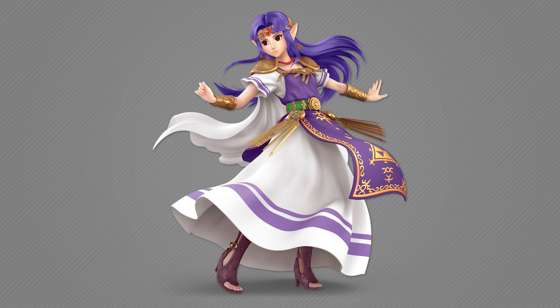Now for a big one: a Hilda color scheme for Zelda. I don't know why the dark color scheme wasn't Hilda — it seemed like the perfect opportunity. Even if they didn't want that one, there was still a spot for a Hilda color scheme. This one was really hard because the hair and skin color were very similar, so I had to cut the hair out on its own to make it purple without making her ears or cheeks purple. But there we go — Hilda. I really like how it turned out.